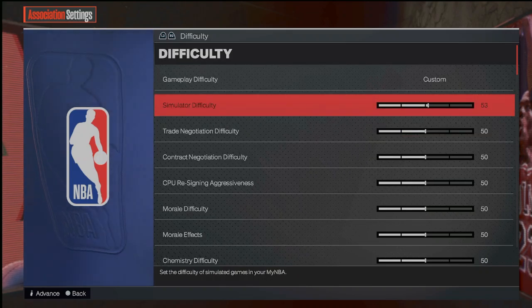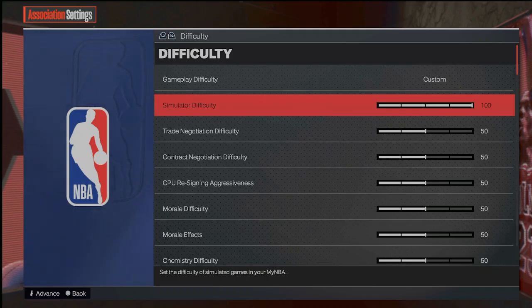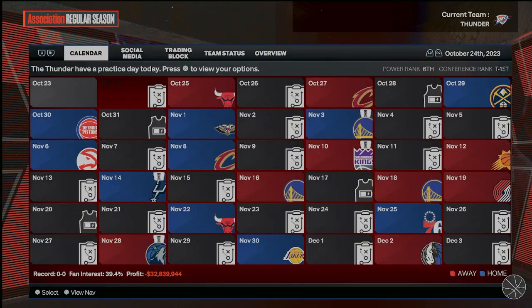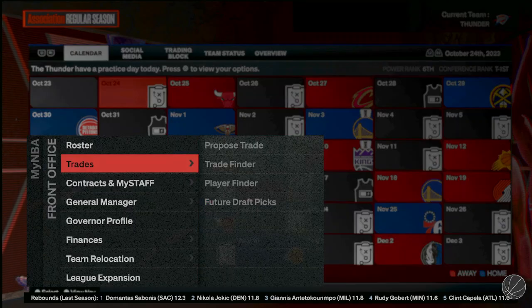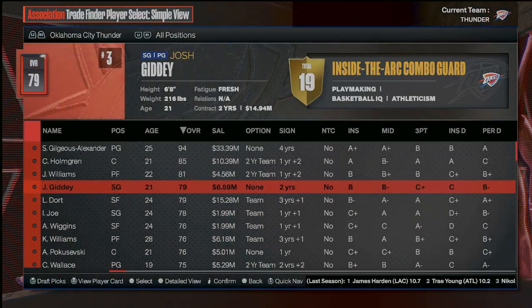Today I'm going to be rebuilding a team, but on 100 simulator difficulty. I've heard that this is really difficult, so I'm going to try it for myself. I'll start off with the Oklahoma City Thunder. This team has a ton of young talent and also has a lot of draft picks. I'm low-key running from the grind by picking the Thunder, but I need all the help I can get because it's going to be very difficult to win a chip on 100 simulator difficulty.